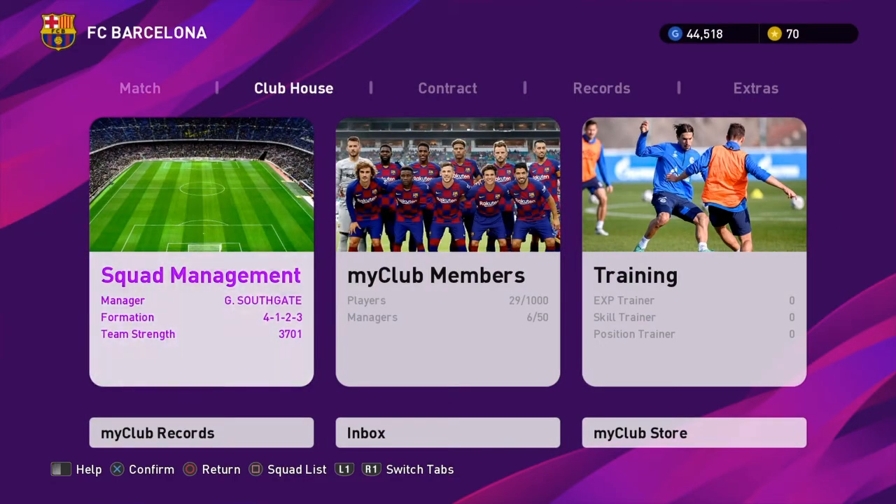Now we're going on to Squad Management — I'll get to that last because I think it's the most complicated, so I'll come back to it. My Club Members is basically where you can look at all the players you have. Right now I have 29 players and six managers.